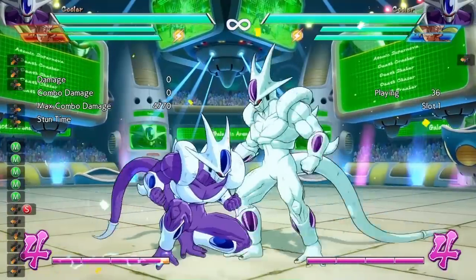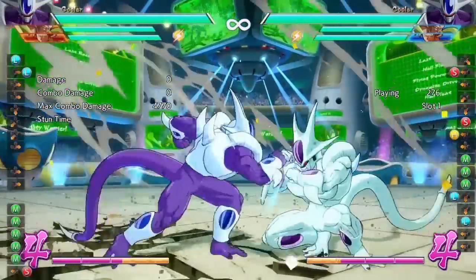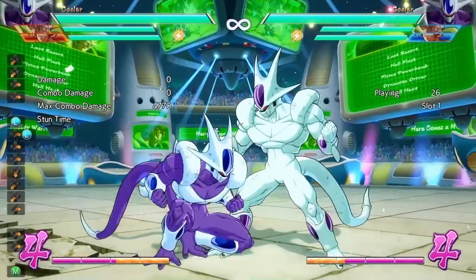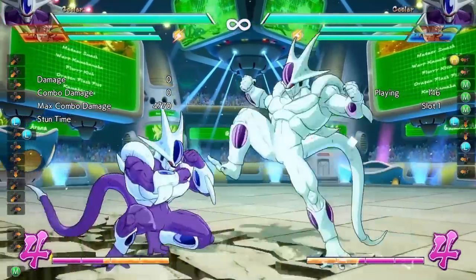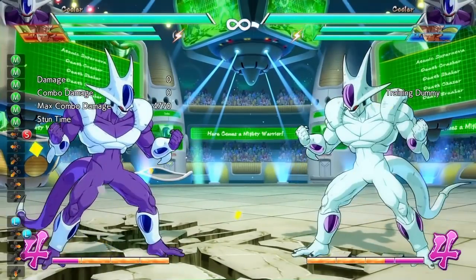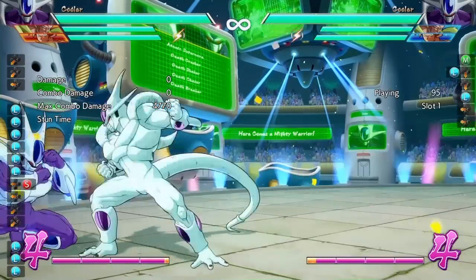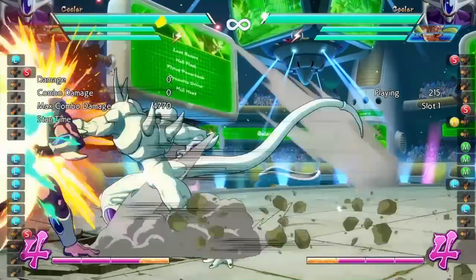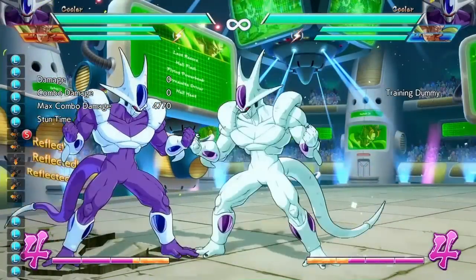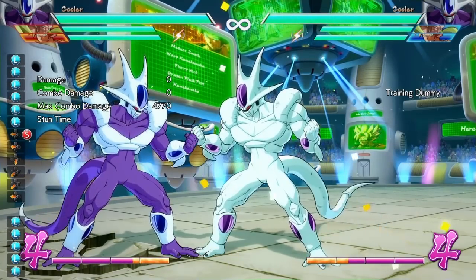One good thing about this move: if your opponent tries to reflect, even though there is a gap, you cannot punish this move at all after the reflect — not at all, not even in the corner. If you reflect in the corner and retaliate with light attacks, you cannot punish at all with all characters. So that is very, very, very good.